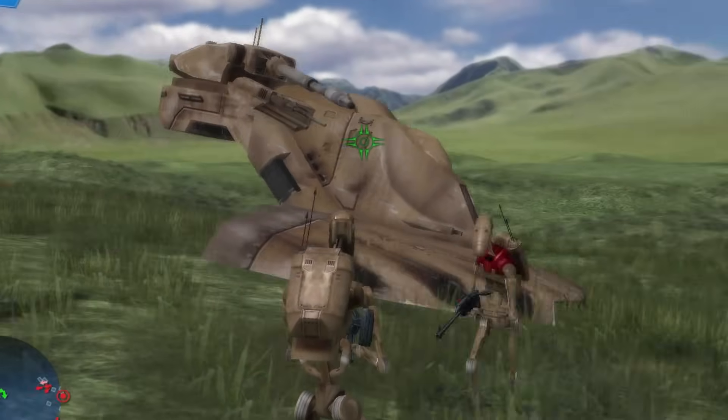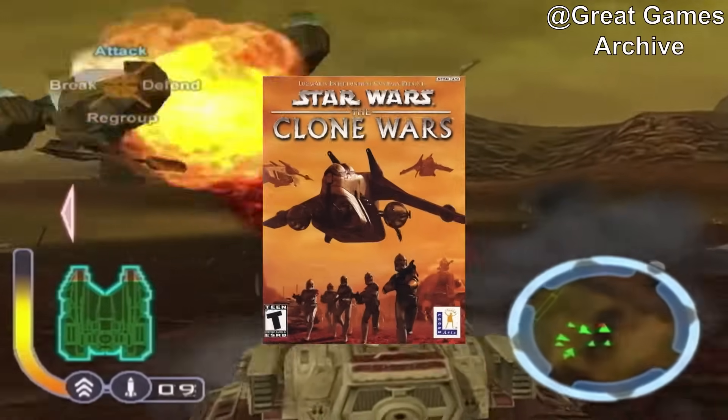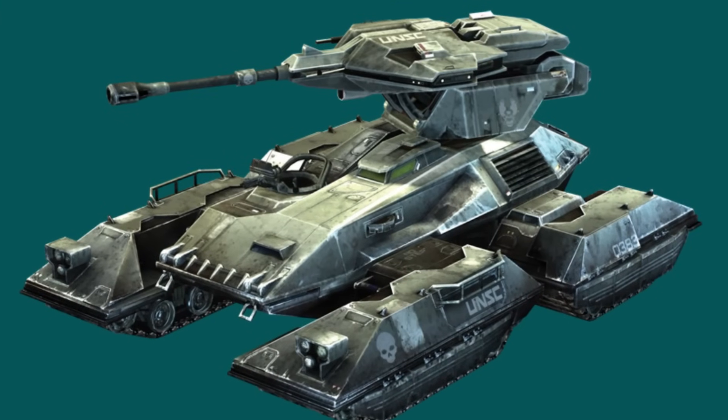Along with the AAT, the CIS was going to have the GAT, which was first introduced in Episode 2's video game, The Clone Wars, and kind of looks like the Halo tank.